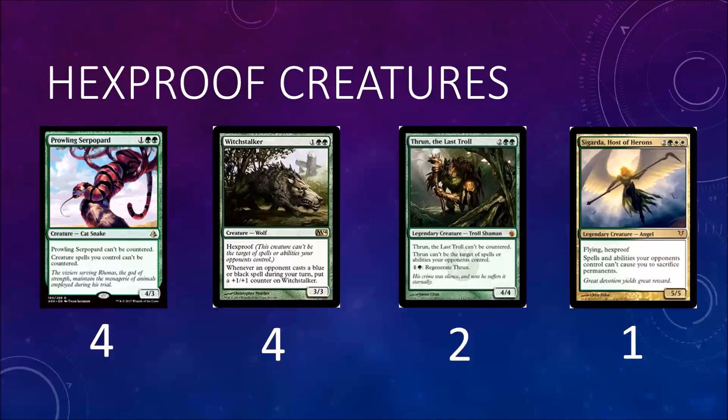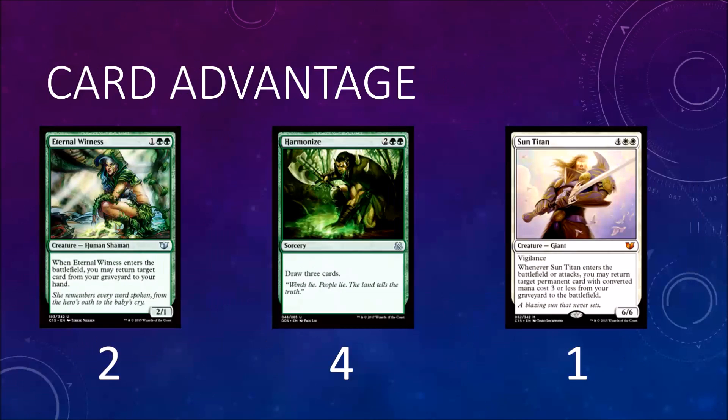Then you have Thrun the Last Troll: four-four hexproof, can't be countered, can't be targeted by spells or abilities your opponents control, and you can regenerate it. It does the same thing as Troll Ascetic but costs one more mana and has a plus-two body. You have Skarrgan Pit-Skulk as a one-of: flying hexproof, and spells and abilities your opponents control can't cause you to sacrifice permanents. It stops Liliana of the Veil's ultimate and sacrifice outlets. But mainly it's just a five-five flying hexproof.